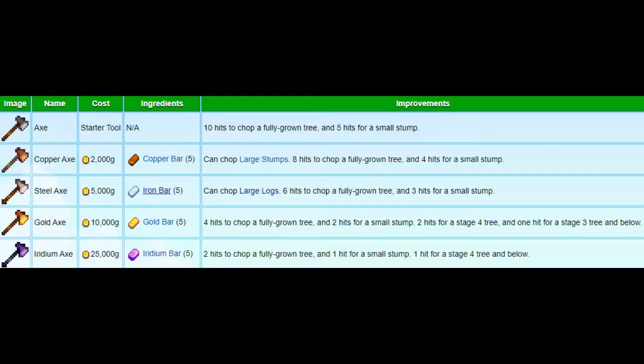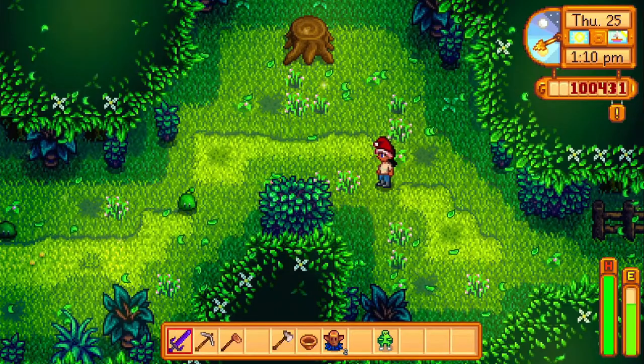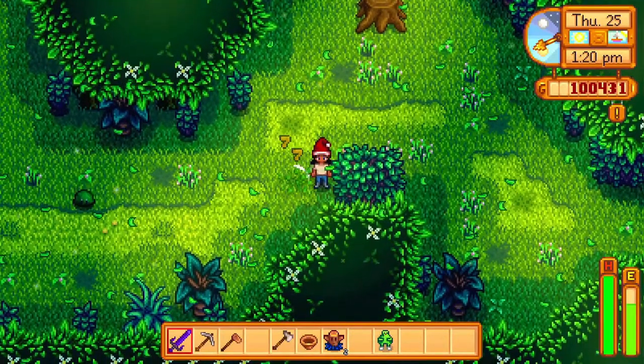In order to take down the Large Log we're going to have to upgrade our axe to the Steel Axe. Before you can upgrade to the Steel Axe, make sure your axe is already a Copper Axe — if it is not at that level you have to upgrade it first. Once you've done that, you need 5,000 gold and five iron bars. To get the iron bars I would recommend farming them in the mine, as purchasing them is quite hefty.